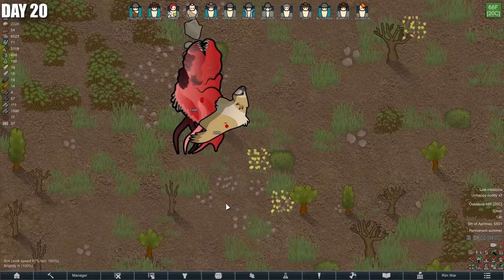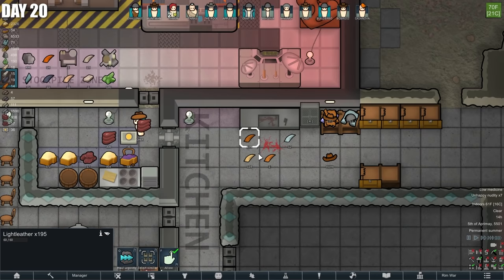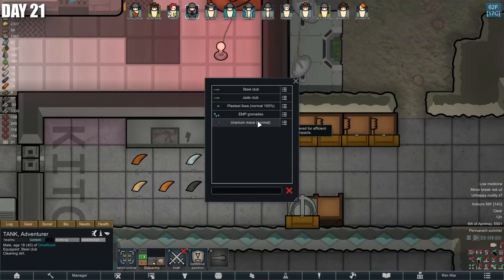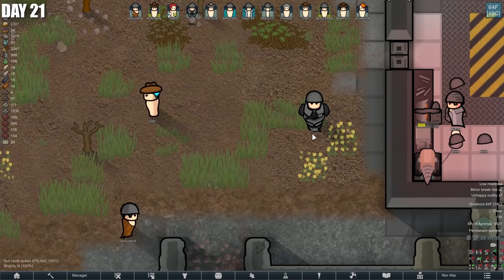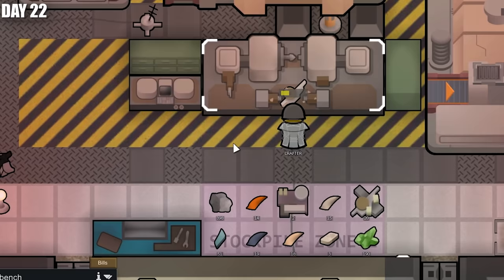It's going swimmingly. Kind of fun to watch them carry things back. The mature flesh beast died — it got into a fight with a cougar and a megasloth, and they all just kind of bit each other to death. More food, and I'm less afraid of the wildlife now. Crafter hit level eight. Tank can get the plate armor and the new steel helmets we've been building — now he's looking much stronger. We can also equip him with a uranium mace. Now he's pretty much perfectly anti-mechanoid.